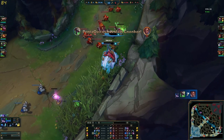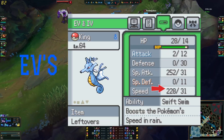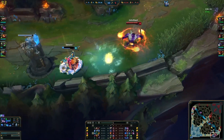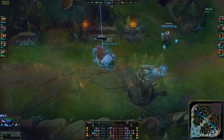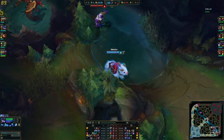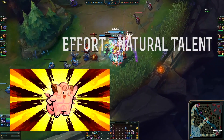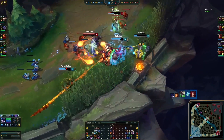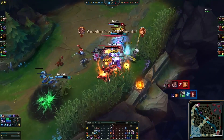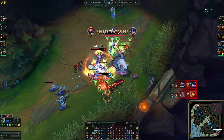Now, in Pokémon, there is something else called an Effort Value, or EV. This can range from 0 to 255, and these are achieved by training your skills or stats. This means that a Pokémon with high IVs that was not EV trained will still not beat a Pokémon with low IVs but with really high EVs. Basically, even if you're taller and have longer legs, you are not going to beat me in a race if I train every day.